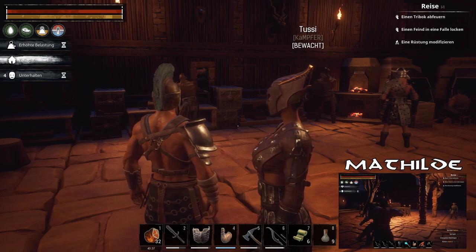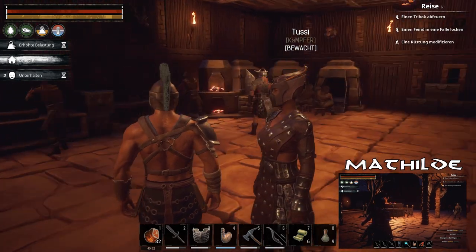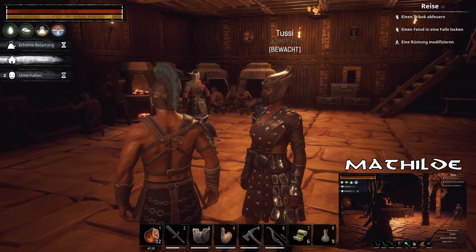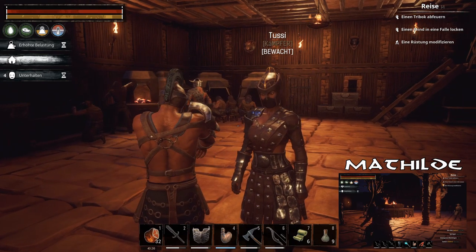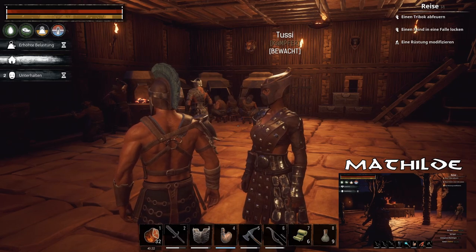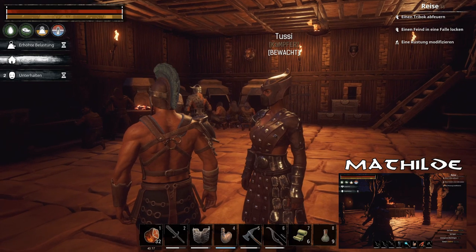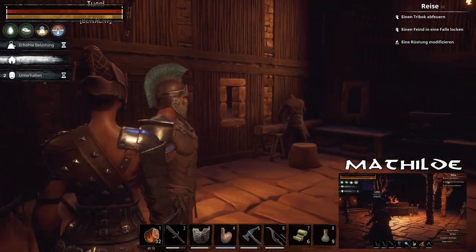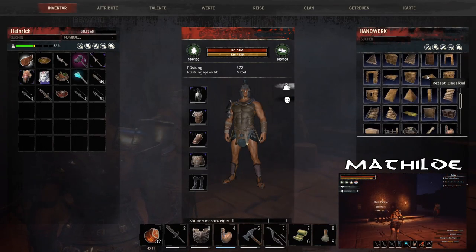Und dann brauchen wir nochmal pro Viech 40 Mal Goldstaub. Die müssen wir alle parallel nebenbei ausbrüten, auch die, die nichts werden – wir können die nicht nacheinander ausbrüten, weil wir nicht vorher wissen, ob da was rauskommt. Du musst es ausbrüten. Ich baue einen zweiten Pferch. Dann gehe ich tauchen.